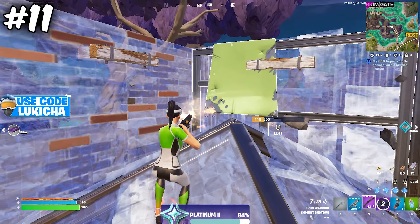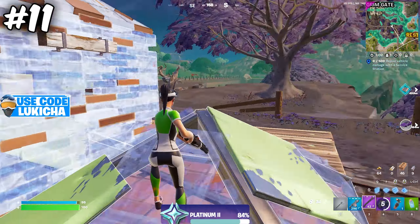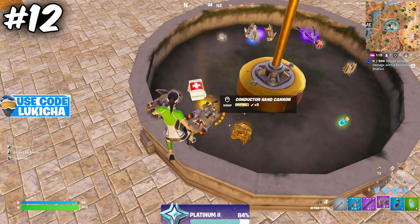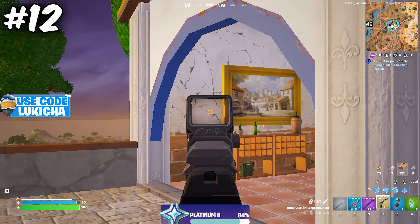If you pop a splash before going into a wood or brick wall, you can go through it and take down your opponent. The island didn't really change that much, but they did add something you cannot get anywhere else, which is the Mythic Deagle. I personally don't like it because I'm not great with the Deagle, but if you have good aim then you should definitely use it.